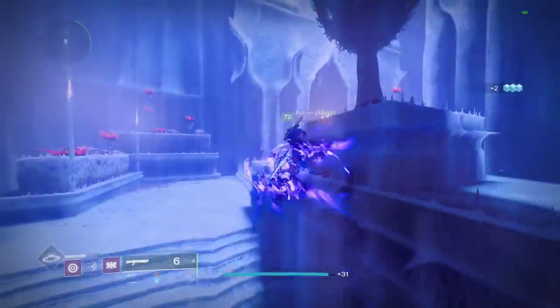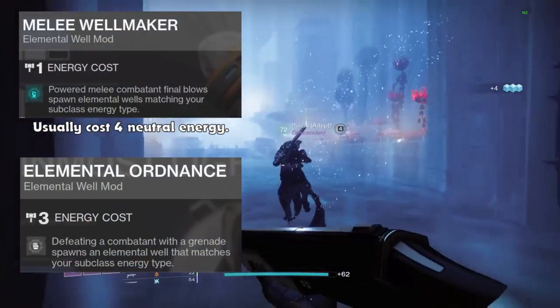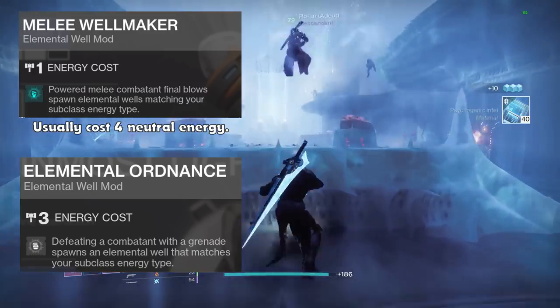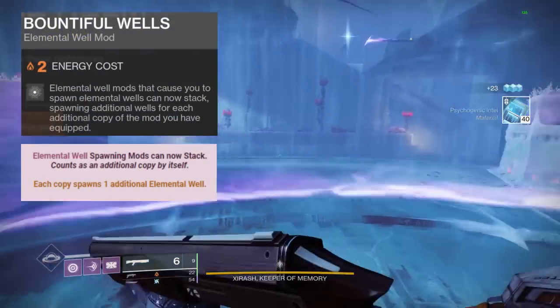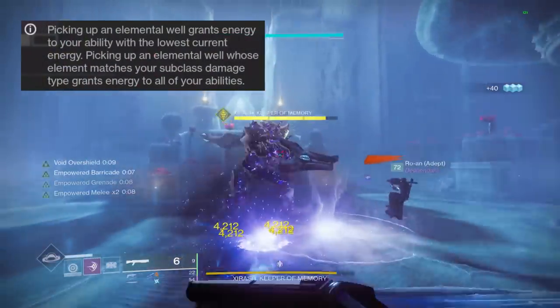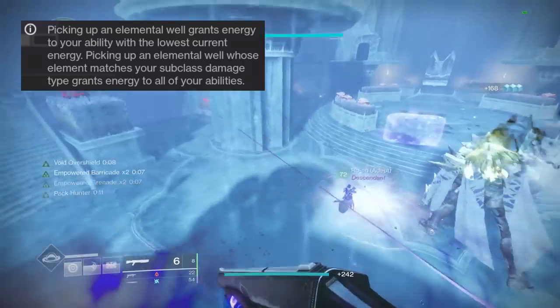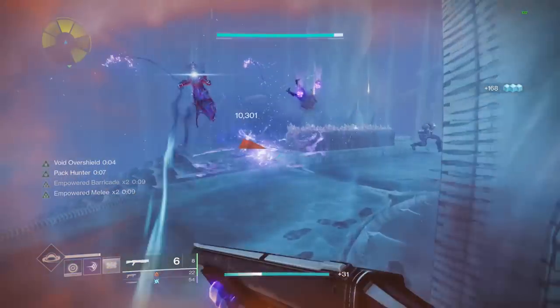Last but not least, the armor mods. I'm running both Melee Wellmaker and Elemental Ordnance to create elemental wells of my subclass element after killing an enemy with either my grenade or melee ability. I pair them with Bountiful Wells, so they will now create 2 wells instead of 1. Elemental wells give energy towards all your abilities if they match the element of your subclass, so doubling the amount of wells increases the uptime of my abilities.